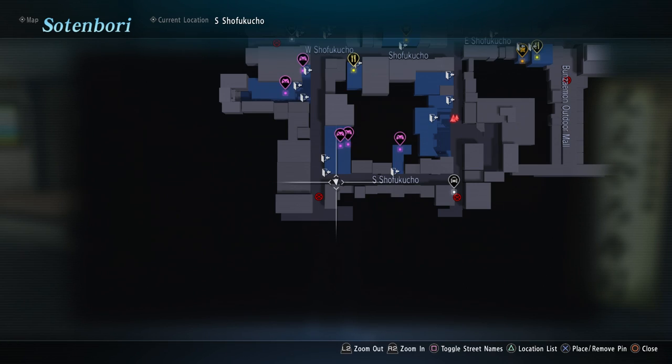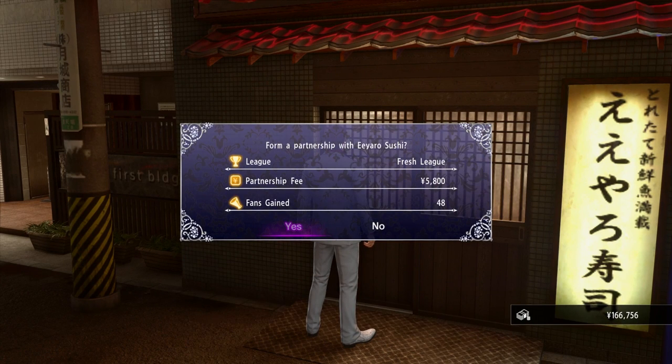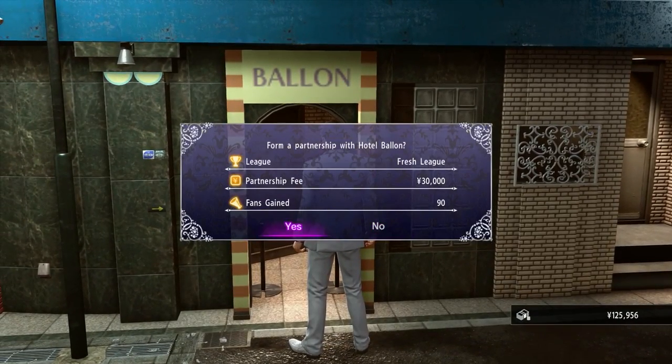All the way down at the west end of South Shifuku Street you will find the sushi place. This place is actually pretty cheap and it gives you a good amount of fans, so grab it. There's also another place on Shifuku Street — we're wrapping back around this way anyway, so head down here and grab that lawn. It's only 30 grand.